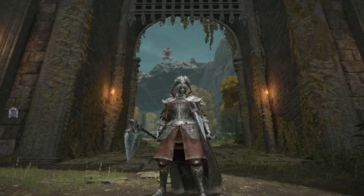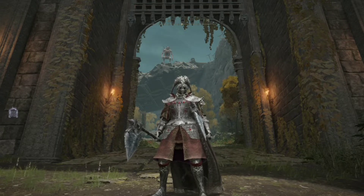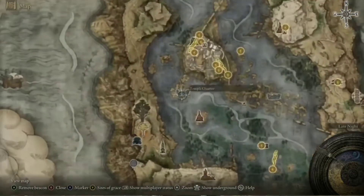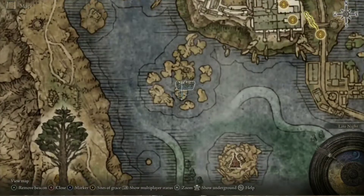Hello and welcome back everybody to yet another Elden Ring showcase. Today I've got a real treat for you because we're going to be taking a look at the infamous Ice Rind Hatchet. In case you want to get this weapon for yourself, you can simply jump on Torrent and make your way to the Temple Quarter, just due west of the South Raya Lucaria Gate. You'll find it in a chest inside of a collapsed bell tower.